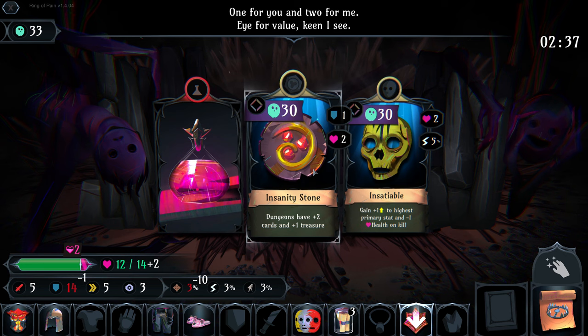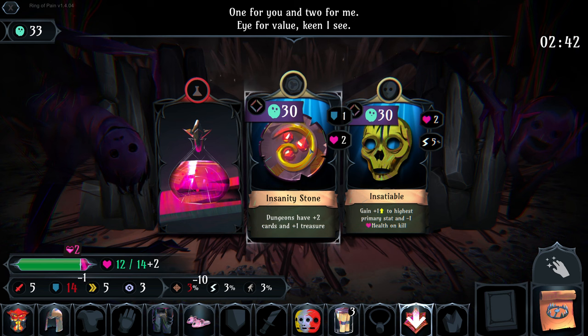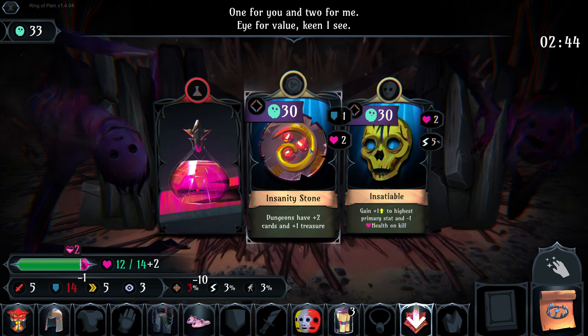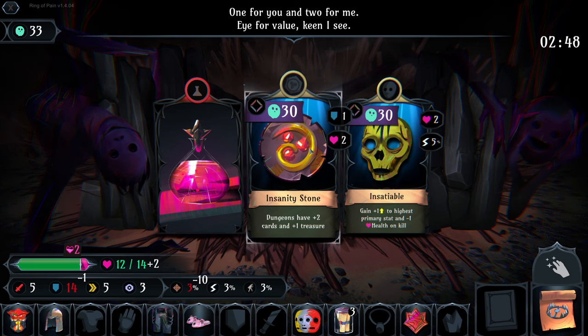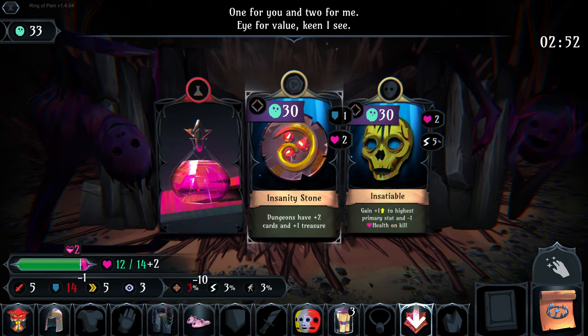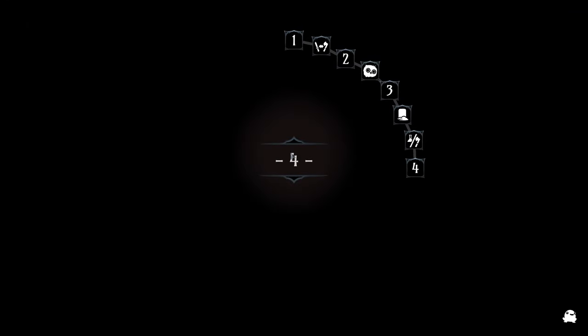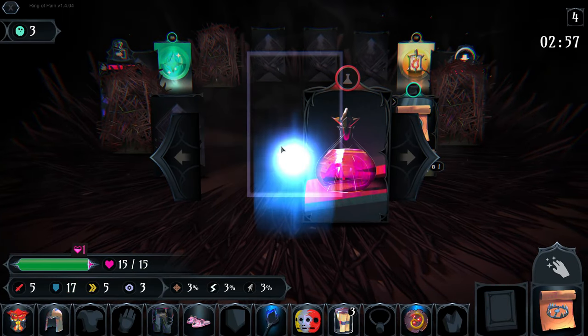Insanity stone actually isn't bad - we lose one point of defense. I'm actually having a tough time making a decision on this one. I think we'll actually take it, and what sold it for me was the HP, if I'm being honest. Ooh, soul torch - soul torch is kind of nice.